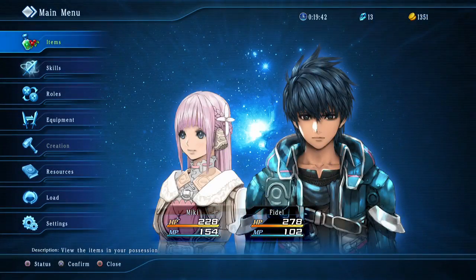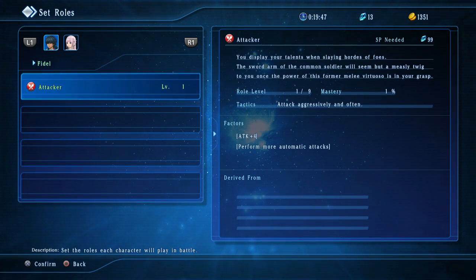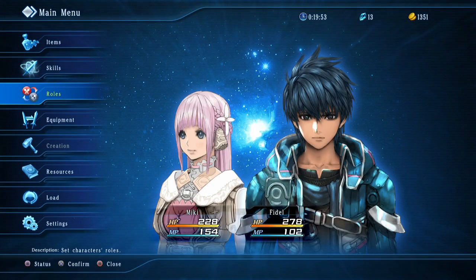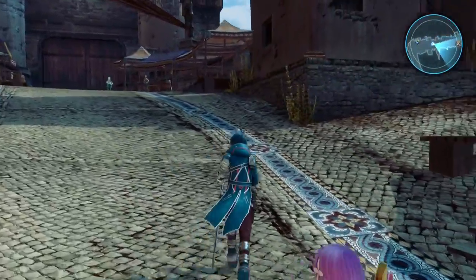Let me look at the menu here. Roles. Attacker — attack aggressively and often. Oh, so you can just change that setup. Everything's fine how it is — I don't think I have to do much management just yet.